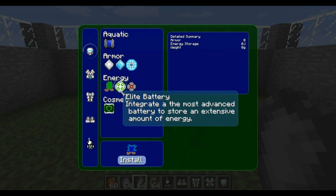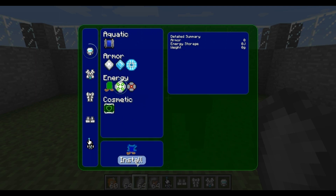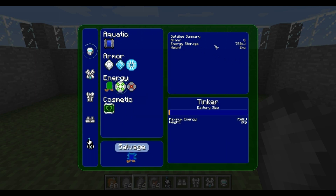So I'm going to go ahead and install the elite battery, which is the strongest. As you can see it's got the energy storage of 700, but it already weighs 2 kilograms. As I increase this, it increases the amount of energy you can store, but also increases the weight. So I've got the maximum energy storage but also maximum weight — that's already 10 kilograms.